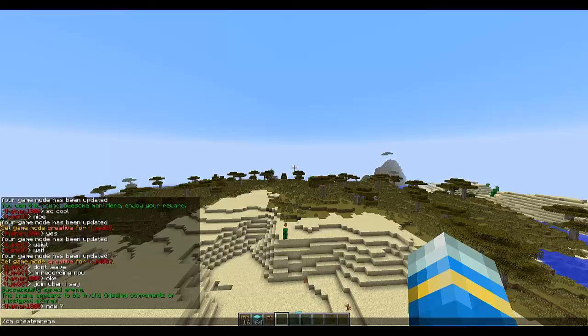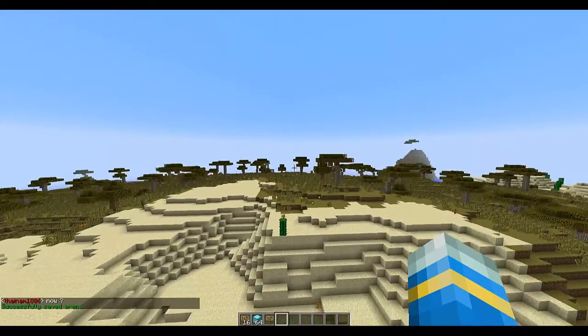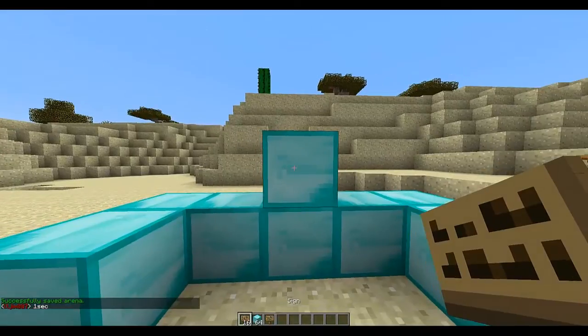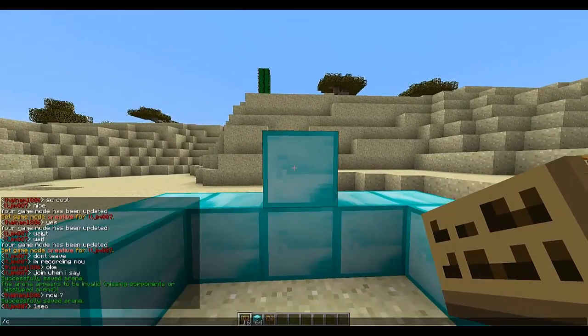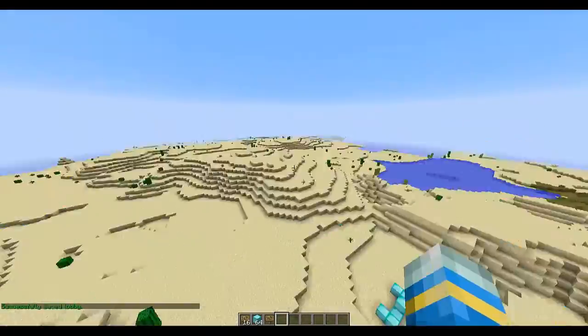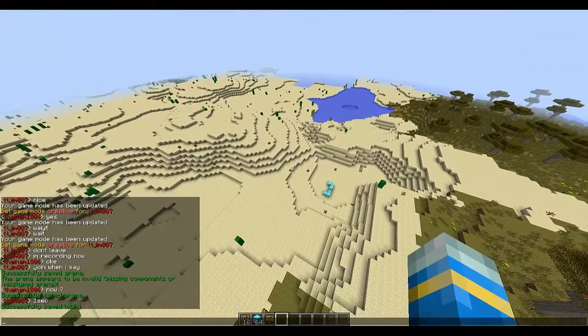You name the arena — I call it '2' for simplicity. Once you've done that, you want to set up a lobby. These diamonds represent a lobby; you can obviously make a better one. Do slash cm set lobby and then the name, which is '2'. Then you're going to want to build the arena, which it does automatically, though it may lag the server.